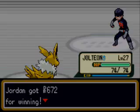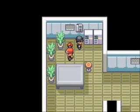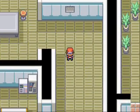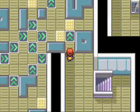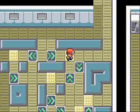Jolteon levels up. Oh no, I dropped the lift key — damn clumsy people. Alright, now we got the lift key and now we can just finish off this whole Team Rocket hideout. The experience was not really good.